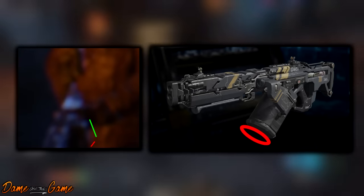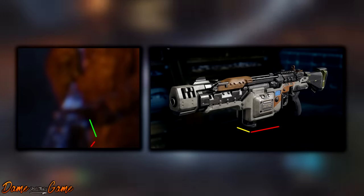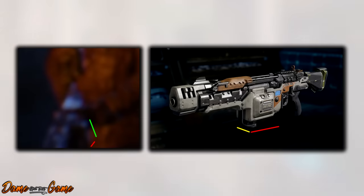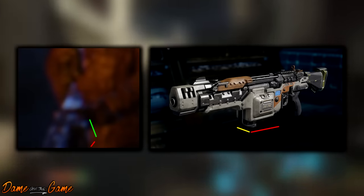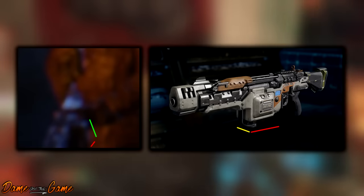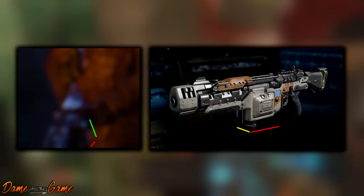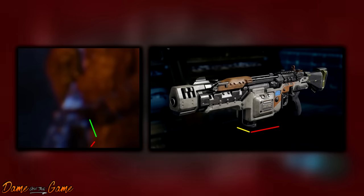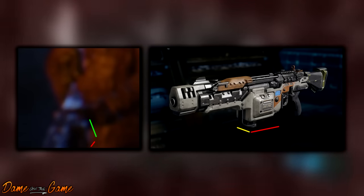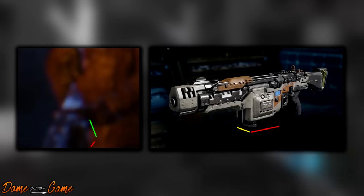Next up is the R70 Ajax, the brand new LMG we just got in Black Ops 3. Comparing the ammo boxes, we can clearly see the Ajax is not the gun from the trailer. The Ajax clip is somewhat merged into the body — it's not a separate piece, making the Ajax look kind of slimline. The clips are completely different — Ajax debunked.